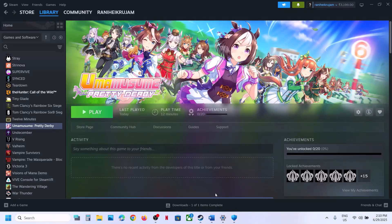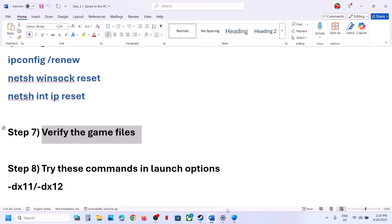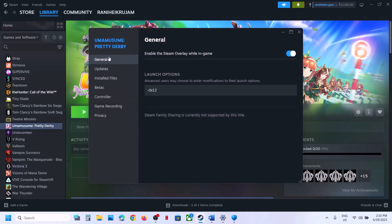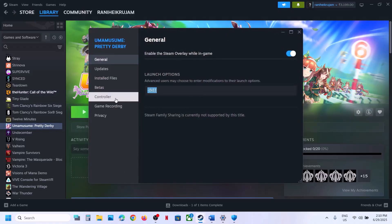The next step is to try launch options. Go to Steam, right-click the game, select Properties, go to the General tab, and type -dx11 in the launch options field. Close and launch the game to check. Still not working? Try -dx12 instead. If neither works, remove the launch option and follow the next step.